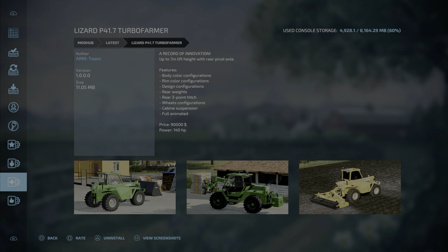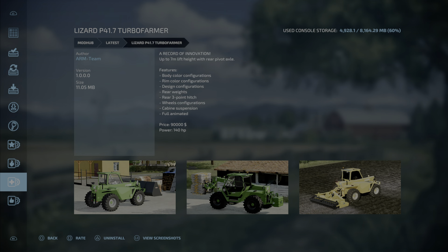Next up is the Lizard P41.7 Turbo Farmer by Arm Team, 11.05 megabytes, eight slots. Up to seven-meter lift height with rear pivot axle. Features: body color configurations, rim color design configurations, rear weights, rear three-point hitch, wheels configuration, cabin suspension, fully animated. 90,000 price, 140 horsepower. That's the Lizard P41.7 Turbo Farmer by Arm Team.